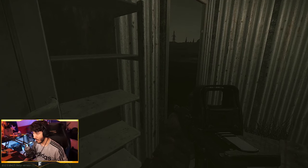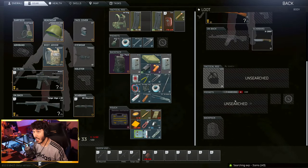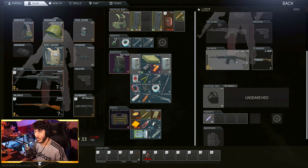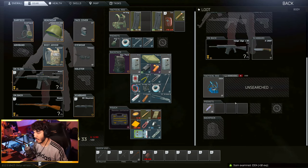Prapor's first quest is pretty basic: kill five scavs on customs and bring him two MP-153 shotguns. In a perfect world, you get the two shotguns off those five scavs and you live happily ever after. Too bad we don't live in a perfect world. So let's start with the five scav part.